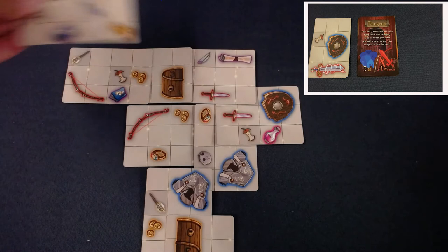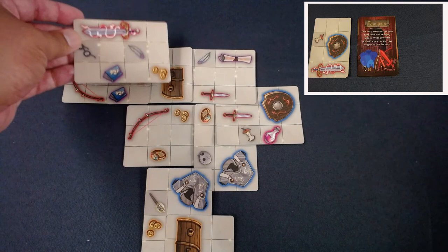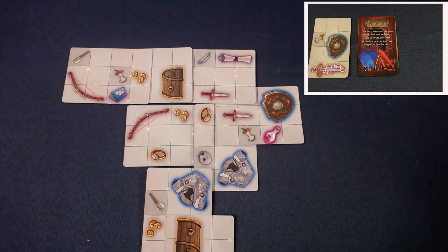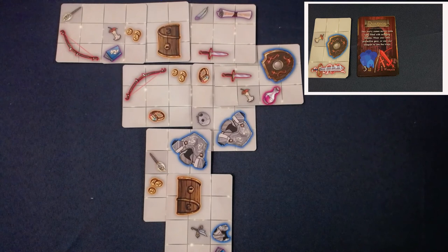I'm hunting down coins at this point and trying to maximize my placements. I really wanted to cover a certain spot but I can't match the coin adjacency bonus if I do that, so I won't.